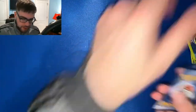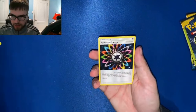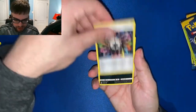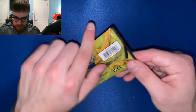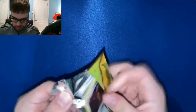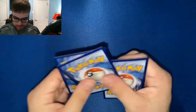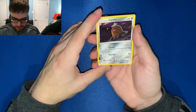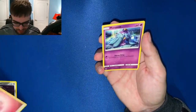Nice little Solgaleo pack — don't let me down. We need one ultra rare for this opening. Rainbow Energy and Alolan Meowth. That pack was a little bent. Last two — come on. This might be a completely cold opening. This might be the first one on the channel. Alolan Diglett, energy, and a Mareanie.